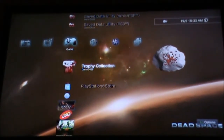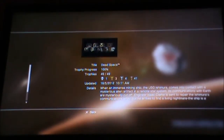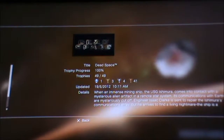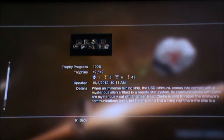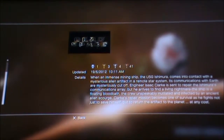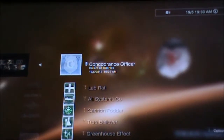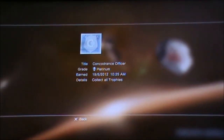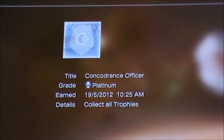Now time for me to show you the trophy list. This is the Dead Space trophy list — you get 49 trophies: one platinum, three gold, four silvers, and bronze. In the details you get the exact same thing that you find in the description. This is the plan and it has the CEC officer's logo on it, or a badge — I think that's a badge.